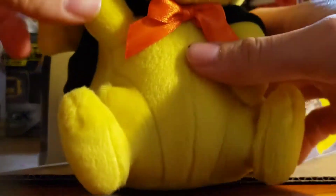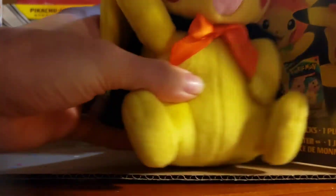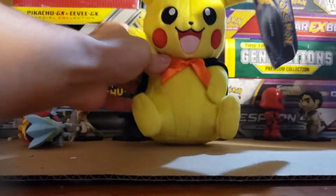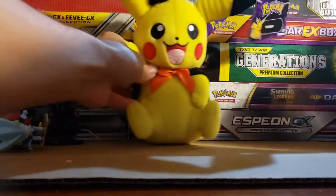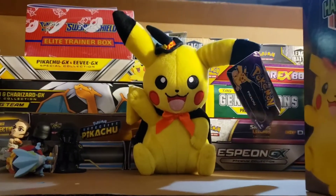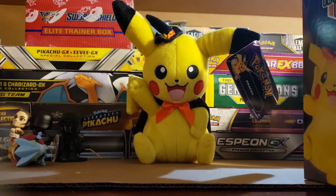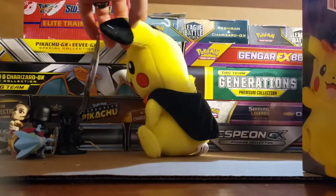We are getting — oh-ho! Change up! We are getting neither one that's on the box. You can't see it — jump back here, Pikachu, so everyone can see your beautiful little face. Kick all the Star Wars out of the way. And there we have him — the Witch Boy himself with his beautiful little witch hat and fancy little cape.